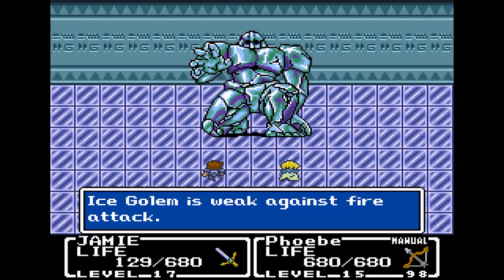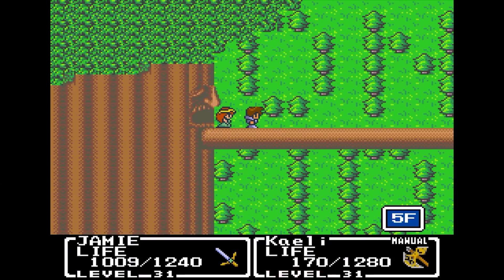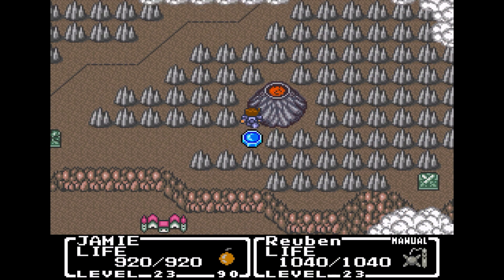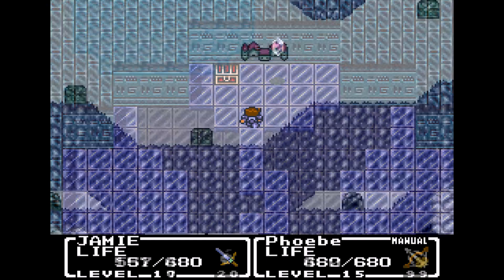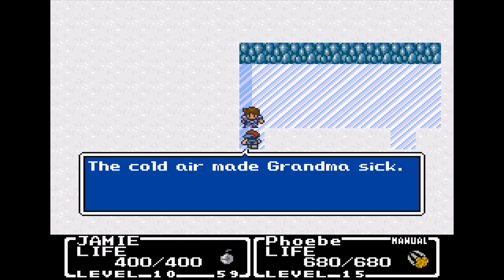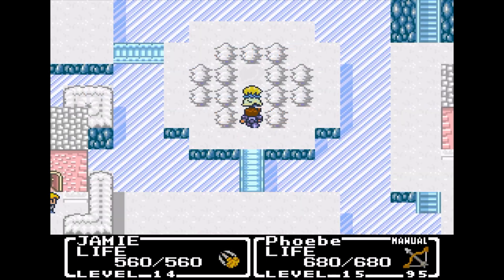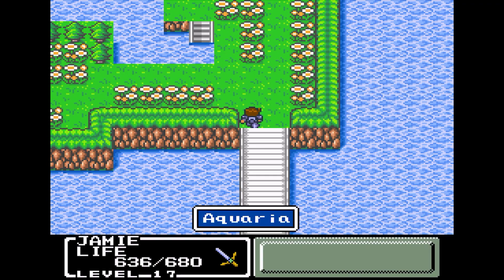The main bosses that guard each crystal are very fun and diverse, giving you quite a variety of locations to explore such as a desert, an ice pyramid, and a volcano. What's really great is when you recover a crystal it sets things right and the nearby town will transform. For example, until you retrieve the ice crystal the town of Aquaria is a frozen tundra and poor grandma is sick in bed. But once you defeat the fiend and restore the crystal the land is green and plentiful and Aquaria transforms into a beautiful town and grandma feels great again.